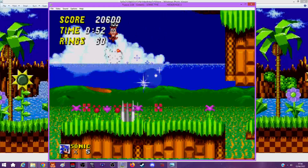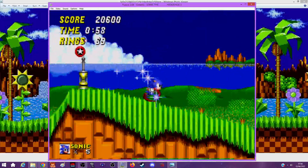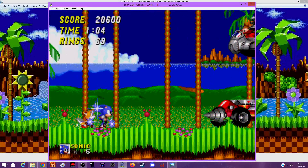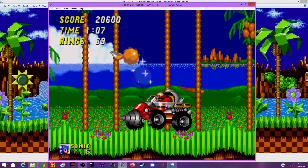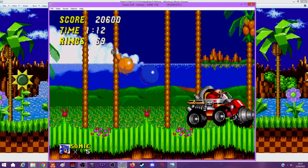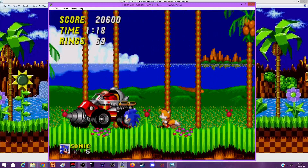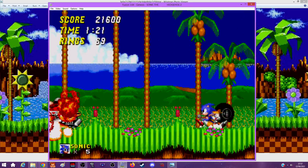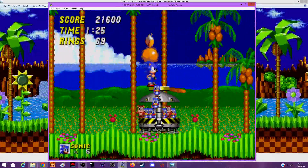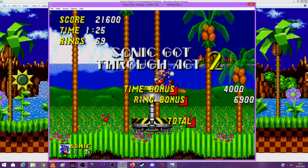I usually play as Sonic with Tails following. Tails is literally no different to Sonic in this game, but it's always interesting to see what he does when he follows you. Honestly, Tails is kind of stupid in this game - he always runs into everything, he runs into death. I guarantee he's going to cause some trouble in Metropolis later. He doesn't really help you; he can get a ring or something, but in special stages? Probably not good.